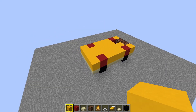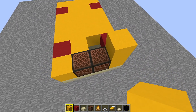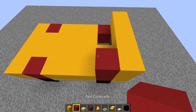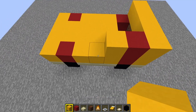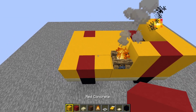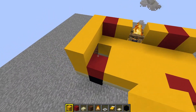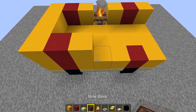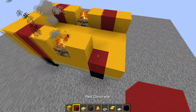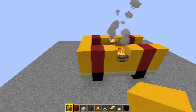Now we're going to build the wall up a little bit. Go to the front of the van and — you'll have to crouch — stick down some yellow concrete across the front, then a block of red, then yellow. Miss that gap and put a campfire in there, then yellow, red, yellow. Do the same on the other side: red, yellow, campfire, red, yellow, yellow, red.